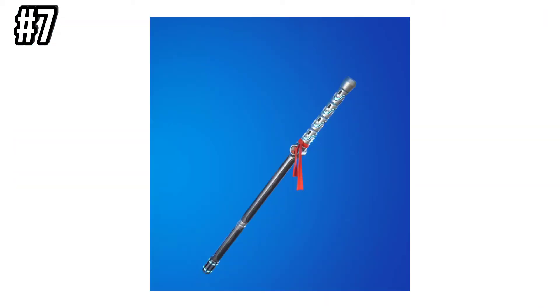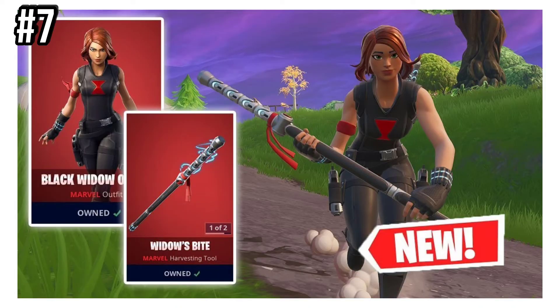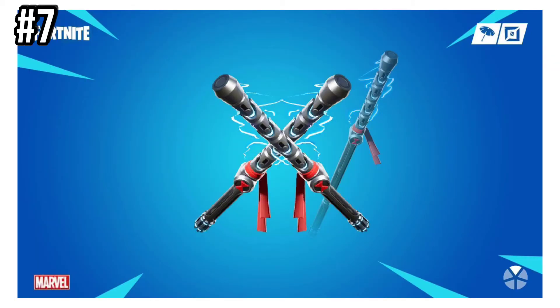Number 7 is Widow's Bite. This was introduced in Chapter 1, Season 8, and was purchasable in the item shop alongside the Black Widow skin. This hasn't been in the item shop, however, in 1,500 days. There's no saying whether or not this will return, but for now it's one of the rarest pickaxes in Fortnite.